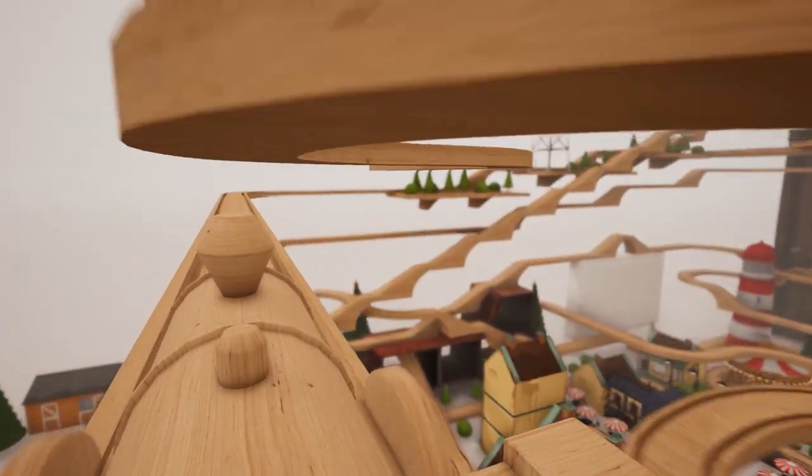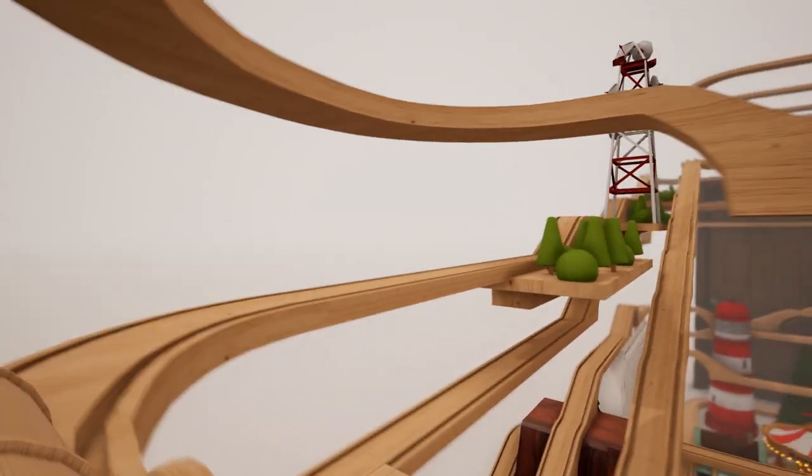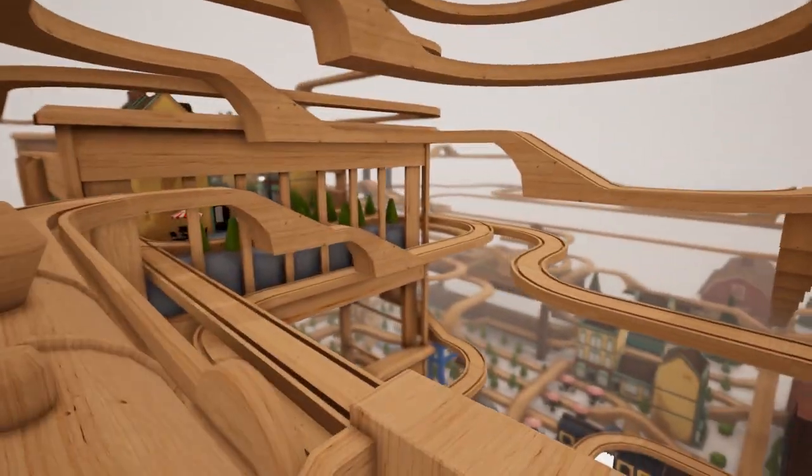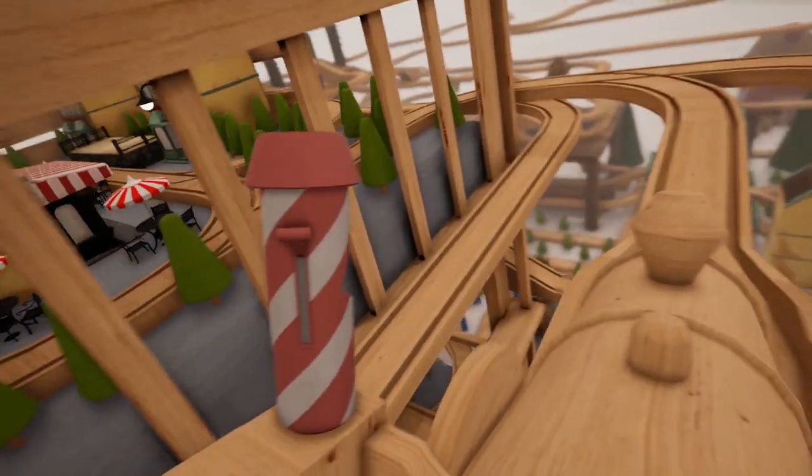Wow, that is some bumpy track, man. Looks like we're going to go up past the radio tower now. Look at that — you can see all the wonderful things down in the room. We built tracks across some of the furniture, even across the top of the door. Don't try this at home, kids, or you might have to clean up.